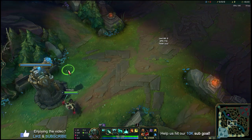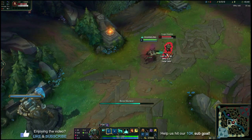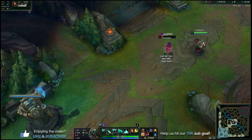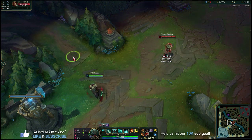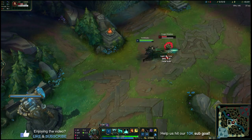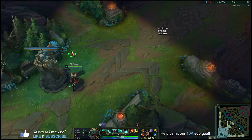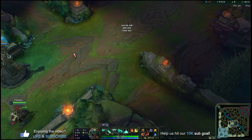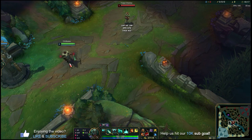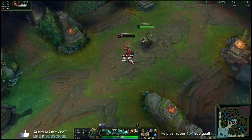The basic combo at level three: W in, auto, Q, keep autoing, then decide. If you want to keep the trade going, E ahead of that champion to get between them and their turret, stun them, and keep autoing. If you want a short quick trade, E out — they'll get stunned and can never follow you. So it's pretty much free trades: W, auto, Q, then E in or E out depending on what you want. Keep doing this until they're whittled down to kill range. Very safe trading pattern.